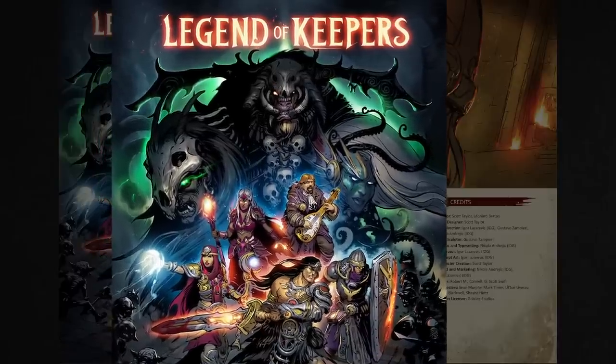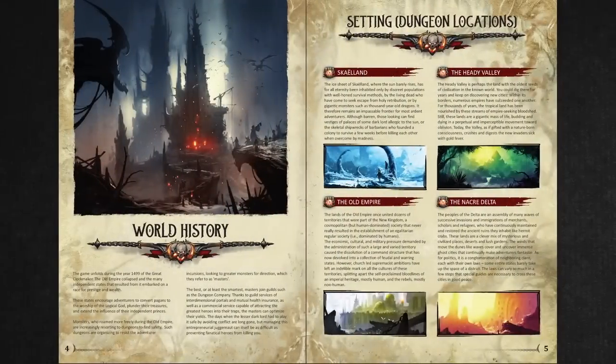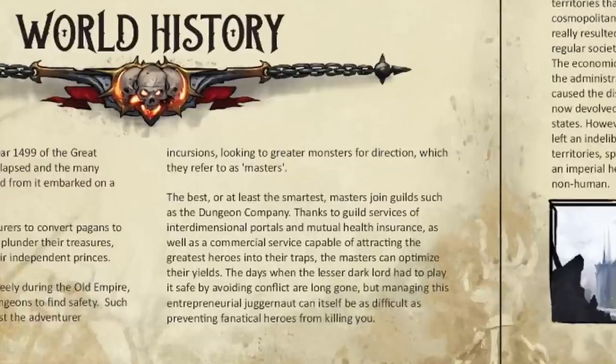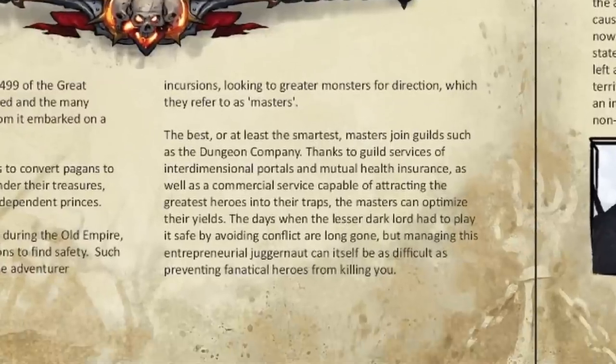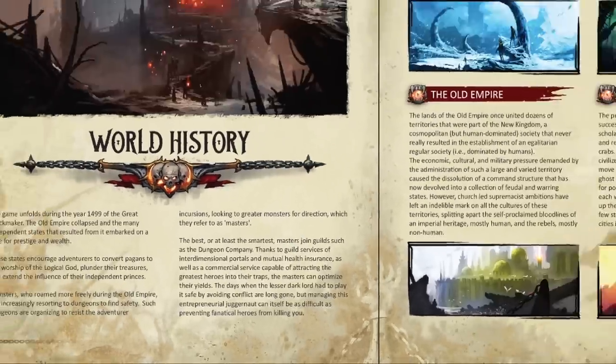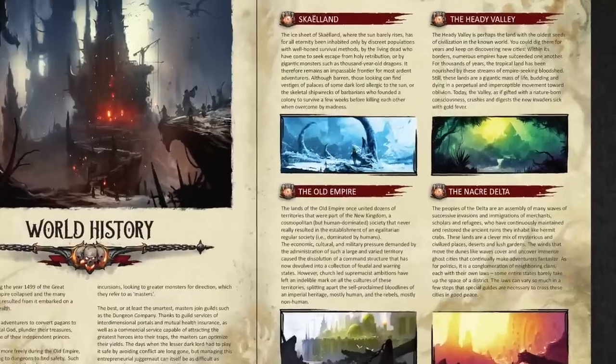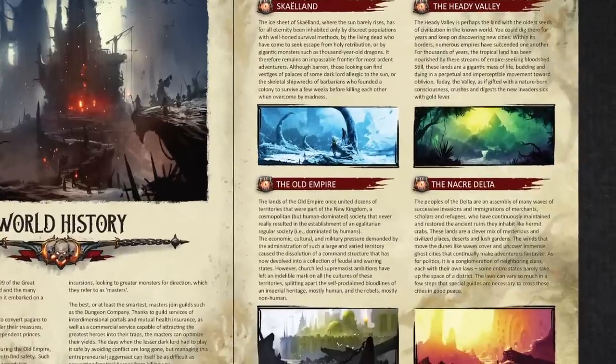Let's jump in and see what the preview document says. It's 1499 of the Great Clockmaker. The old empire has collapsed, and many independent states now encourage adventurers to raid remaining dungeons and plunder them for the glory of a new god. The setting's tone is revealed quickly: the smartest masters join guilds such as the Dungeon Company, which offers interdimensional portals and mutual health insurance. It's a mix of medieval fantasy and tongue-in-cheek modern capitalism.